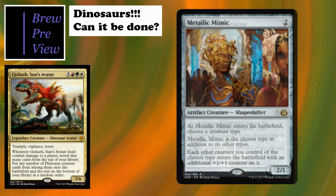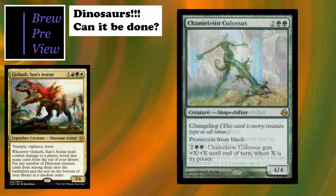Metallic Mimic is a two-cost 2/1 - as it enters you choose creature type, which is dinosaurs. Each other creature you control of the chosen type enters the battlefield with an additional +1/+1 counter. Think about that with Gishath - it becomes an 8/7 instead of 7/6 just from entering the battlefield. Really, really cool.